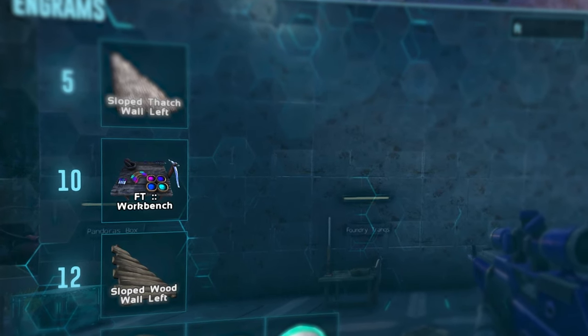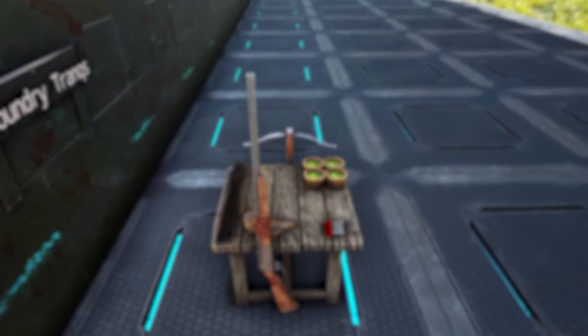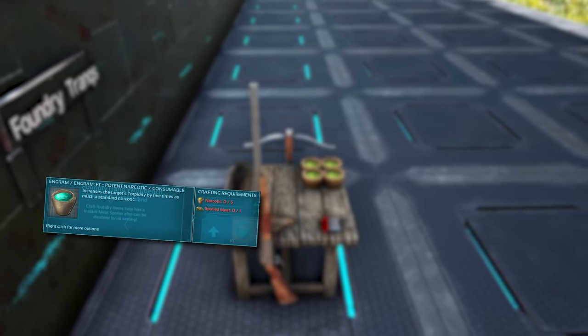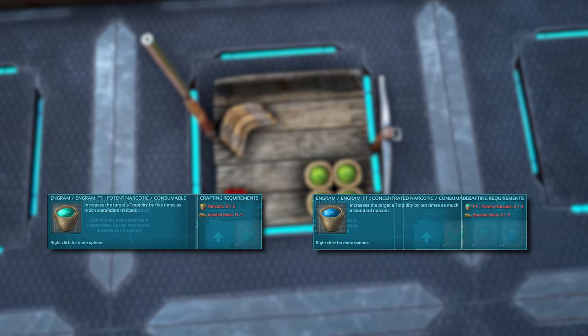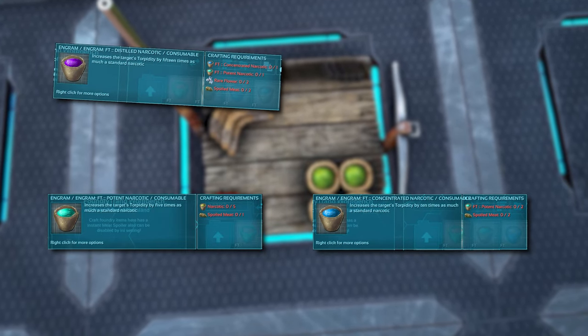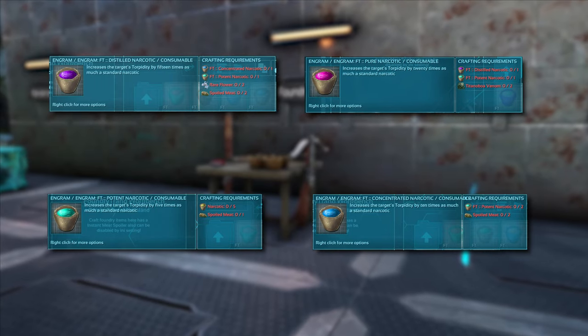To craft the items, you'll need a workbench, which is unlocked at level 10. The crafting of narcotics is simple, with tier 1 only needing regular narcotics with spoiled meat. Tier 2 will need the latter along with more spoiled meat. Tier 3 will need the latter with spoiled meat and rare flowers. Tier 4 will need the latter along with Titan Bow of Venom.